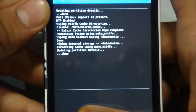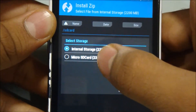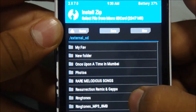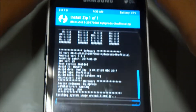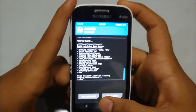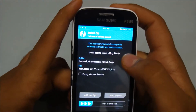Go back and tap install. Now locate the stock ROM file in your micro SD card — it's here. Flash it and let it flash until the blue bar reaches the end. Friends, we have successfully installed the ROM. Now let's go back and flash OpenGPS.